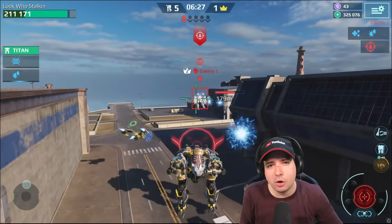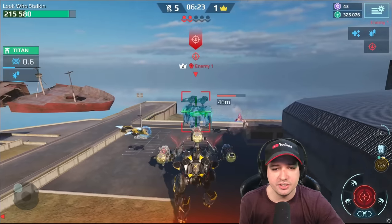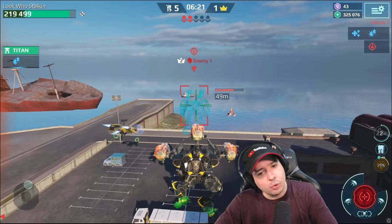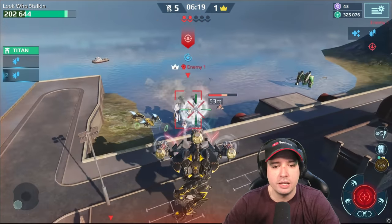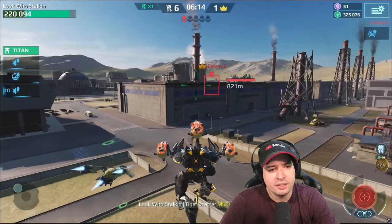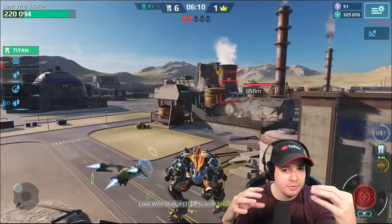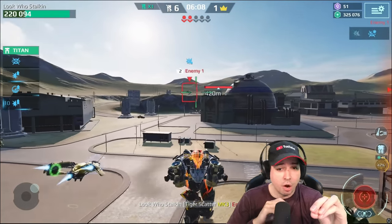Ladies and gentlemen, the most ridiculous Loki we've ever seen in the game, with a Kestrel drone. I don't understand why the Kestrel drone can shoot you while you are in stealth. I believe we did have a drone that applied certain effects, but when you were in stealth with your Loki, the drone would not shoot — only when you came out of stealth.